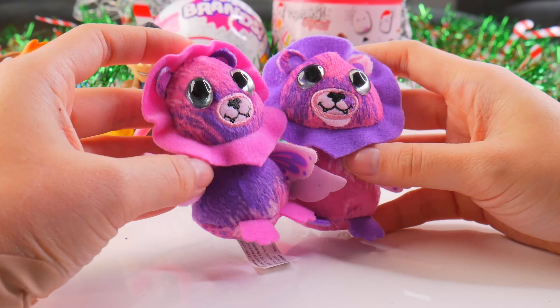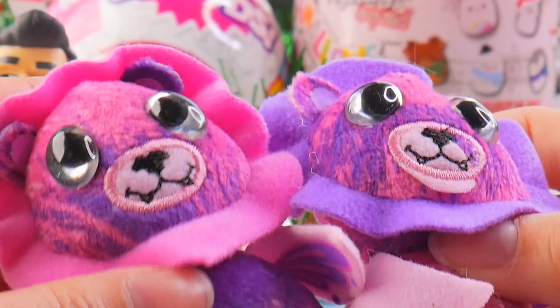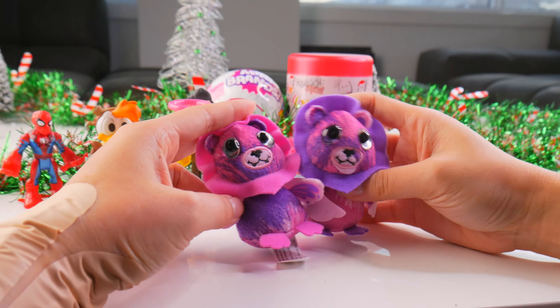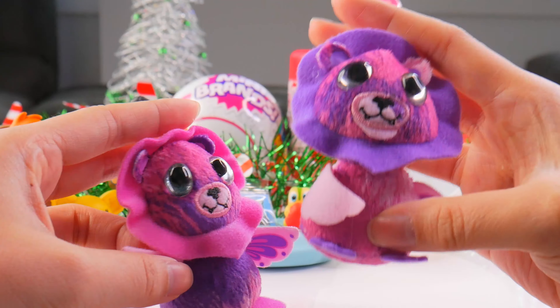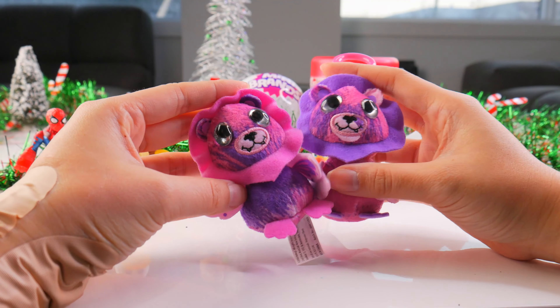I'm going to say this is part lion, part butterfly, and part duck, because they kind of have duck feet. Roar, quack, fly away. We can both hang these and be besties together. One for me and one for you — we are besties together. Best friends.